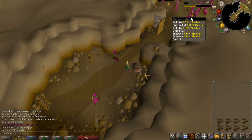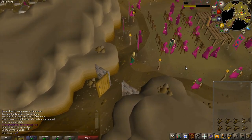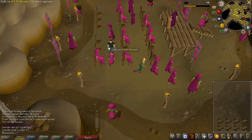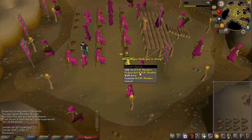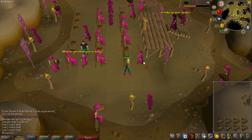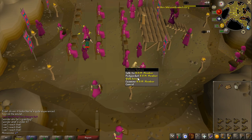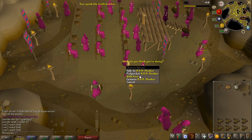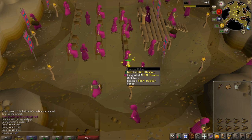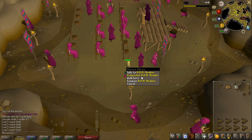This episode of the road to 100 million clue scroll tab is going to be a bit different. I'm only going to do one thing in this video and that is pickpocketing HAM members for easy clue scrolls. I have no idea how many I'm going to get but I'm going to get a lot. There is always the chance of getting the cape of skulls which is worth 22 million, but the overall reward from easy clues is also very good — way better than you could expect.